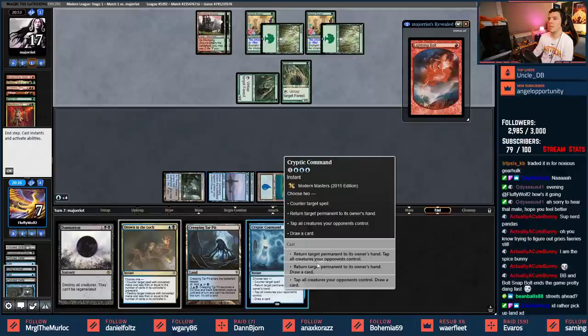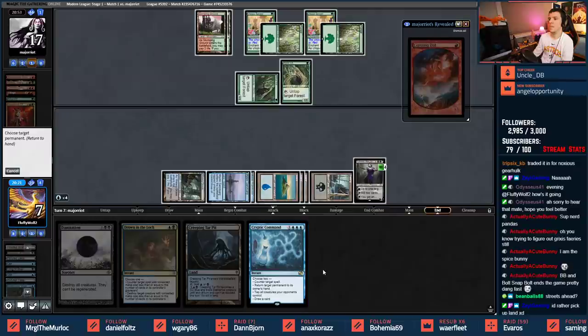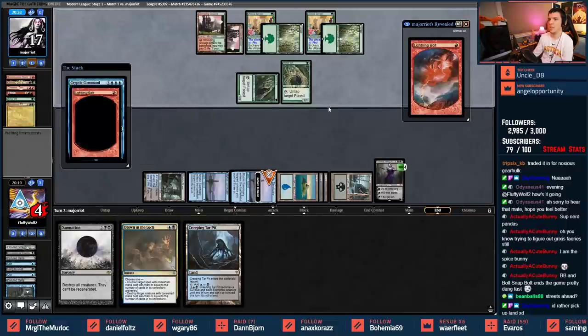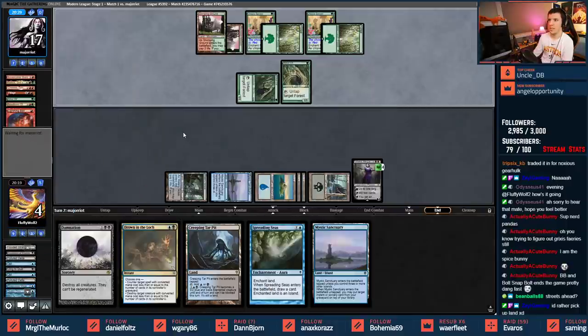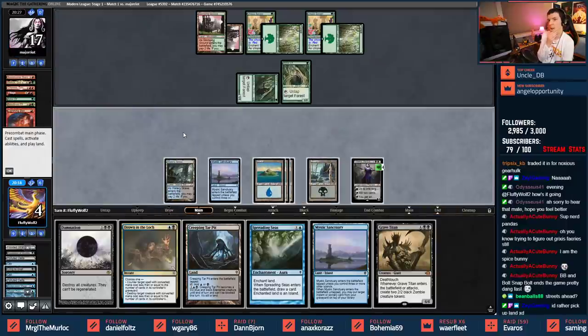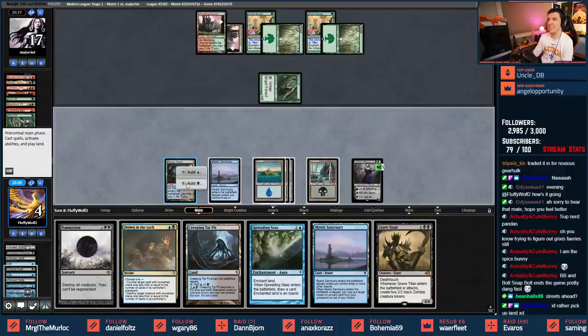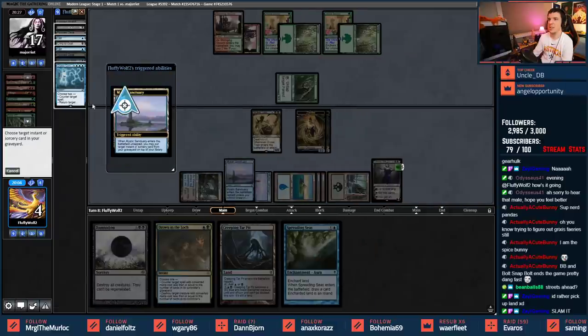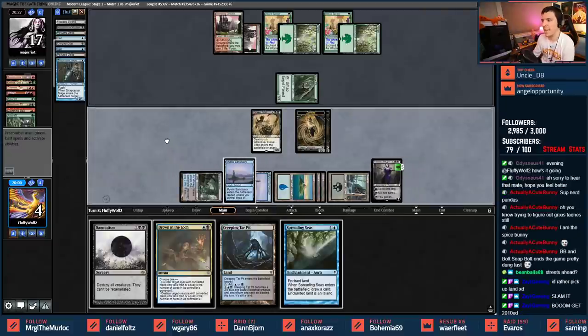Let's draw one deeper - give them an opportunity to use the Bolt. I can kill one more creature and leave Drown the Lock up. Returning this to hand, I can put Cryptic back on top too. Important to know their last card is the Bolt - it goes upstairs. We're at four. Gives me some screen real estate. We're playing Grave Titan and using Mystic Sanctuary to pick up that Cryptic for next turn. Good luck opponent.